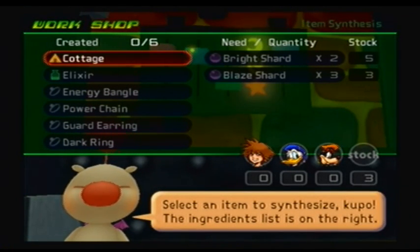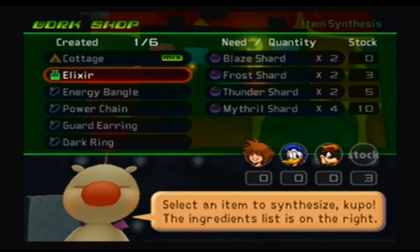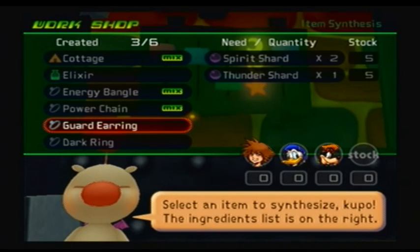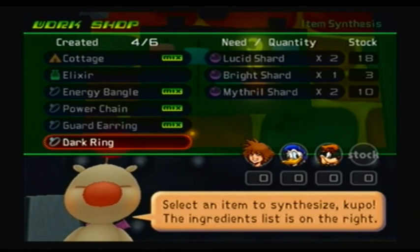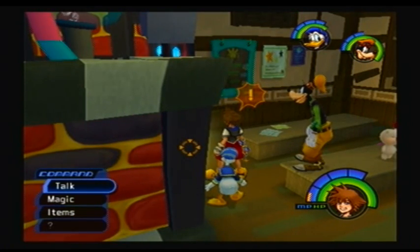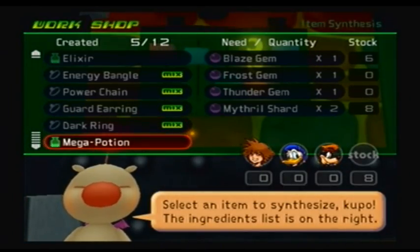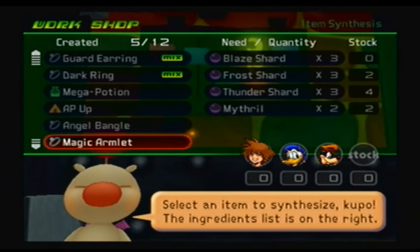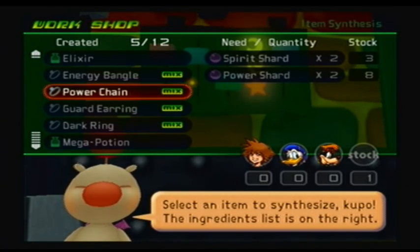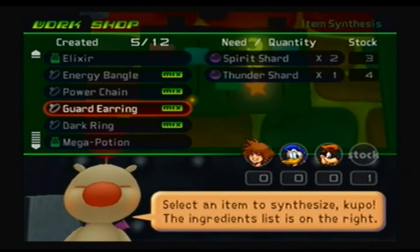We can make a Cottage because we have three Blaze Shards and two Bright Shards, so synthesize that. We can also synthesize an Injury Bangle and a few other things. Oh, I don't have a lot of stuff. All I have left is an Elixir. There is another synthesis list that we can find — if you just leave then come back, you can find another synthesis list. But I can't even synthesize anything on there. So I'm just gonna take all the stuff I already synthesized: an Energy Bangle, Power Chain, Guard Earring, and Dark Ring.